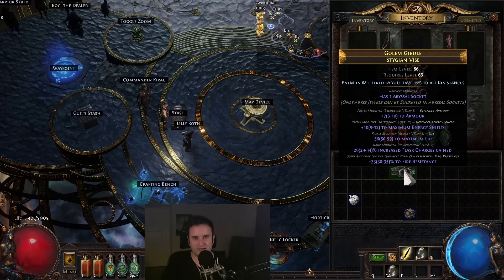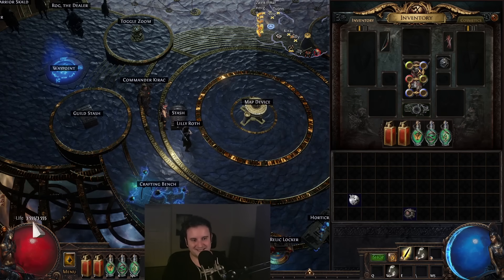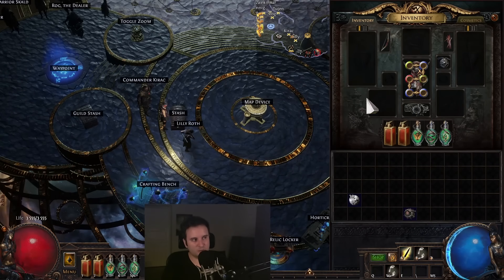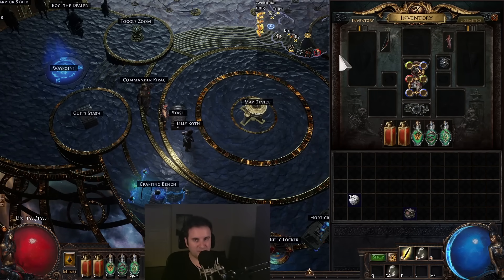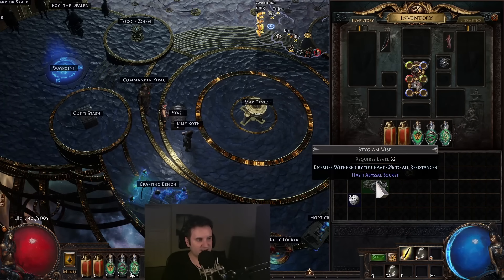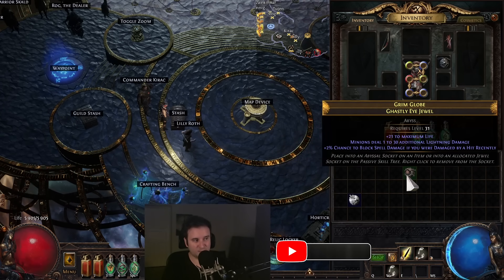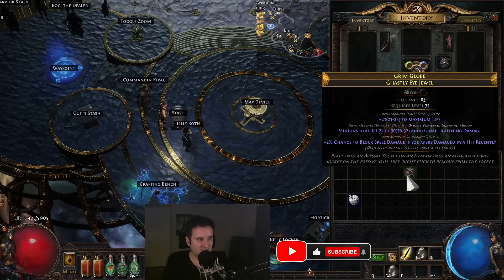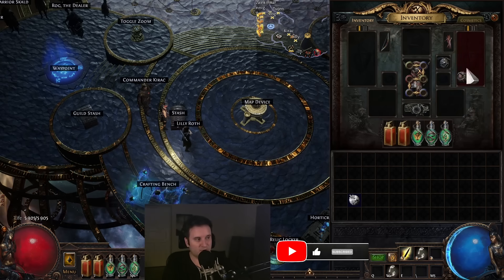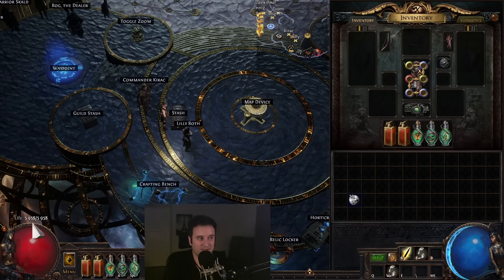Always make sure to press Alt before equipping, especially with uniques. If I put this on, you can see the life from my body armor is disabled. However, equipped items are only the gear slots — it does not count for jewels. So if I scour this and have no more life mods, I go back to my HP. A socketed jewel with HP is not a life modifier on an equipped item, so it would not count and I can still use it.